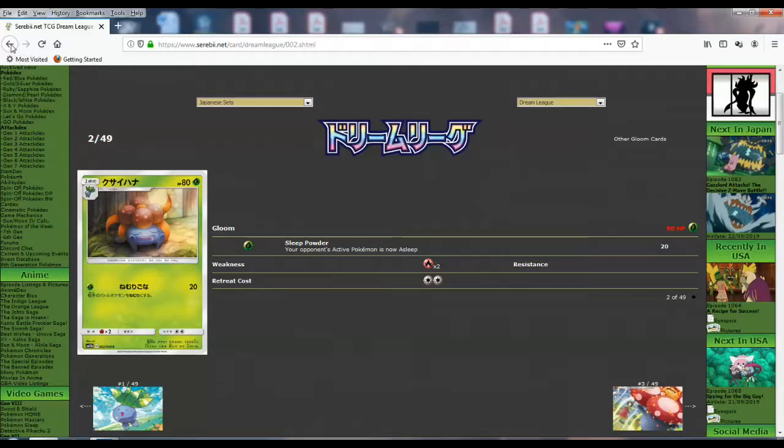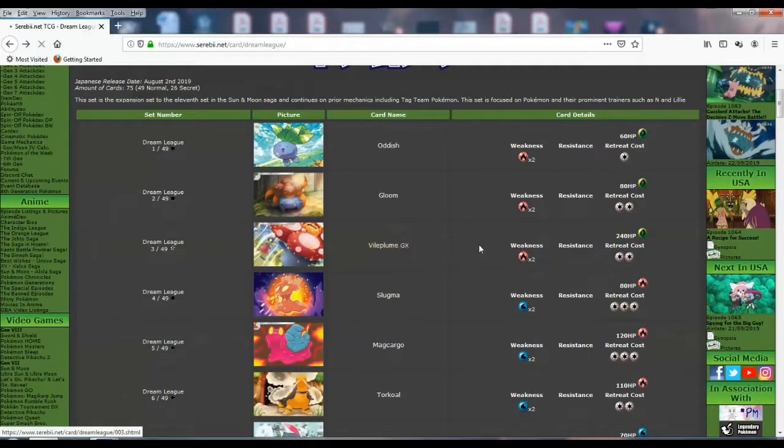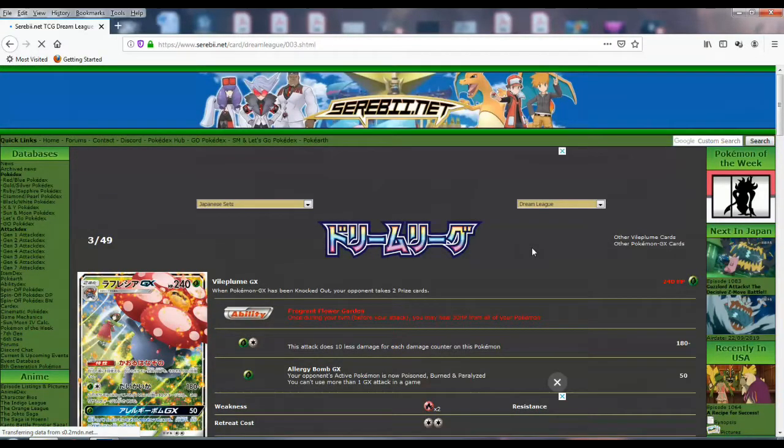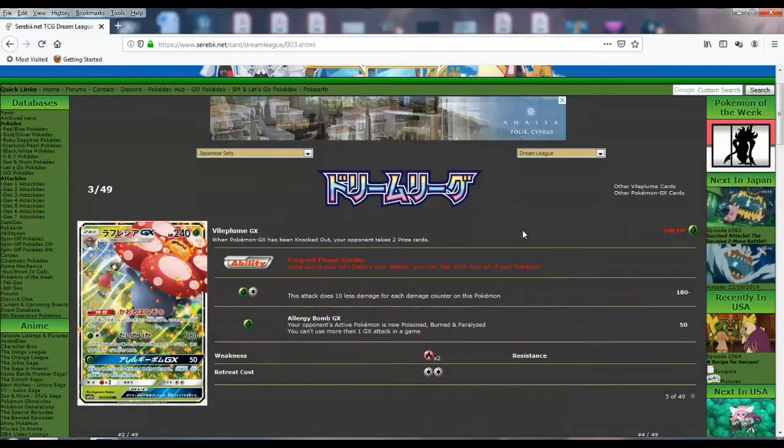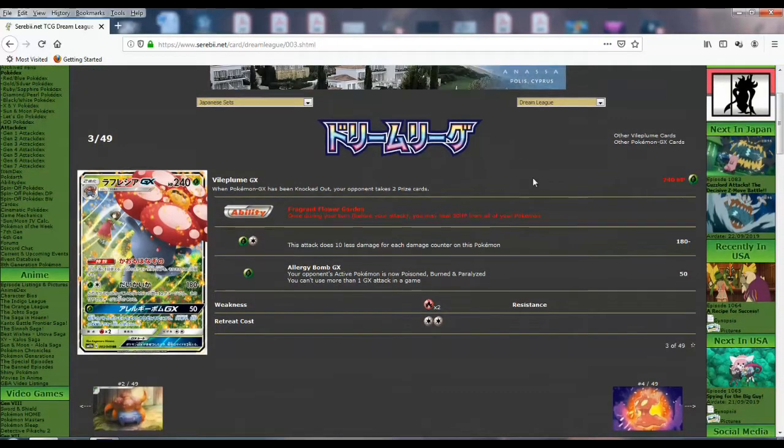Since I play Vilegar in the expanded tag team Gengar and Mimikyu and Vileplume, I'm interested in seeing better Glooms — I want a one-retreat one. Anyway, the first GX: Vileplume GX. I'm very curious about this one. It has an ability. It's 240 HP, two retreat, weakness to fire — typical for a Grass GX. Really nice artwork. The ability is Fragrant Flower Garden: once during your turn, before you attack, you may heal 30 HP from all of your Pokemon. I was kind of hoping they were going to give us the item lock again on a GX Vileplume, but I guess they didn't. Too bad.